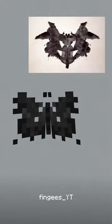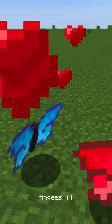If you breed two butterflies together by giving them a flower, the kid butterfly will be a blend of their two colors. If you're really lucky, you can get this rainbow one.